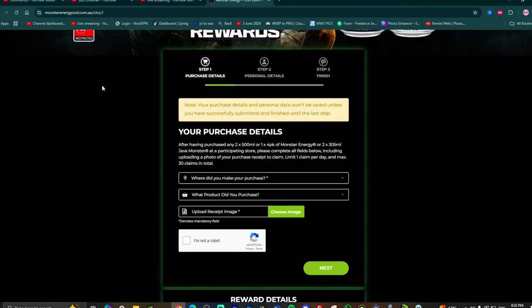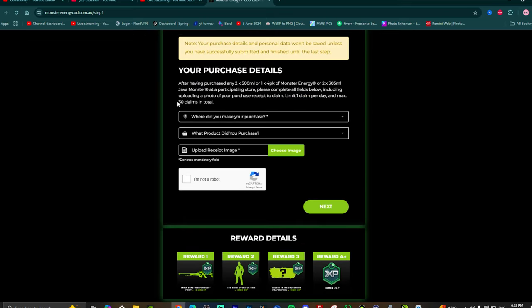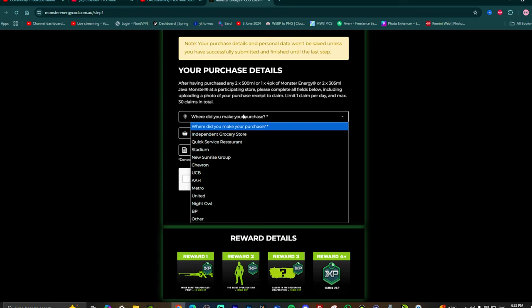Let's go back to the website and let me show you exactly what to do. You come to this website right over here, come down, and do exactly what I do. You don't even need any receipts — just answer these questions randomly.